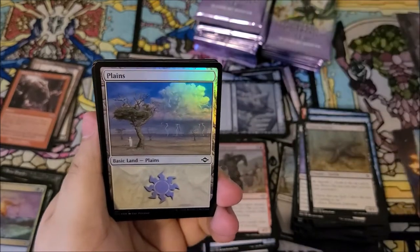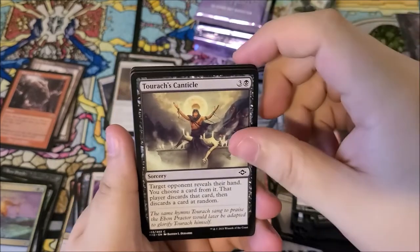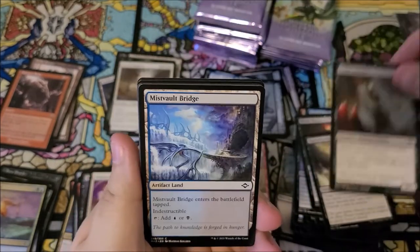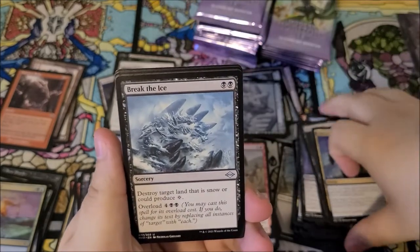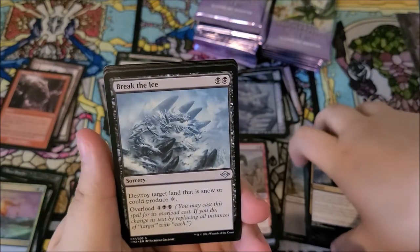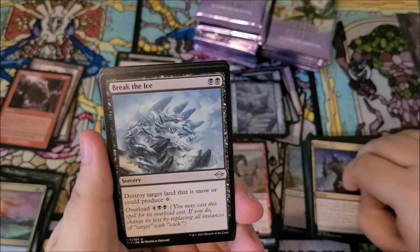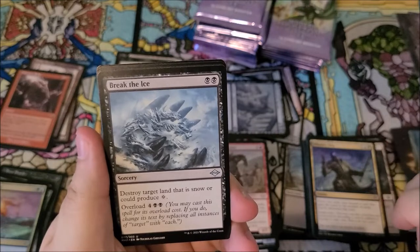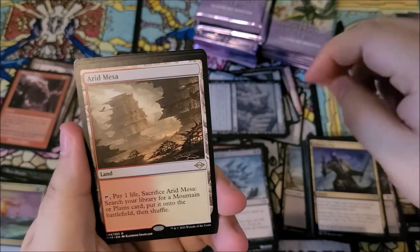We got one of the bridges, a foil planes. We got world weary, turok canticle, cabal initiate, dehada's ploy. We got break the ice, which is a pretty interesting card — destroy target land that is snow or can only produce colorless. And if you overload it for six you can destroy all lands like that, which is very interesting hate for snow.